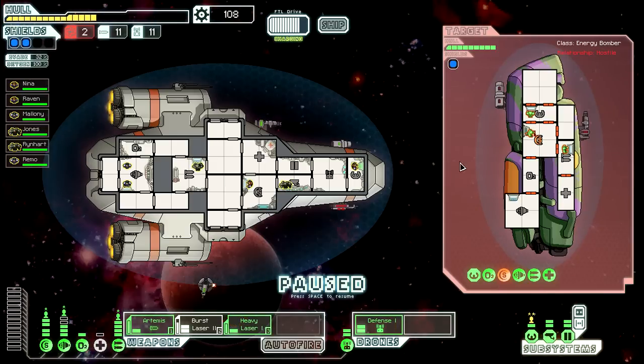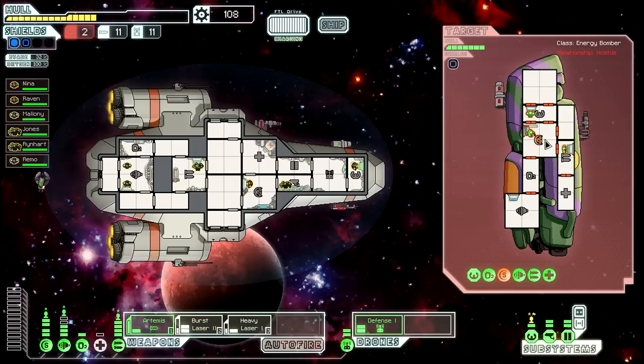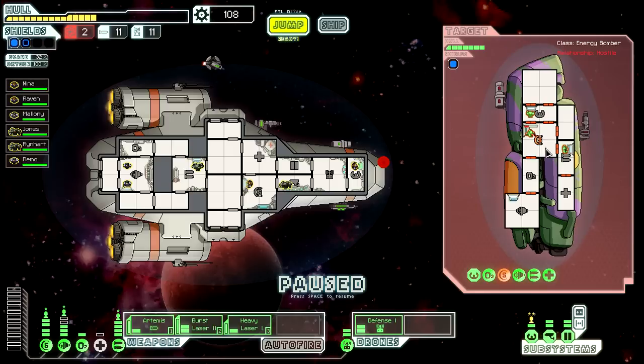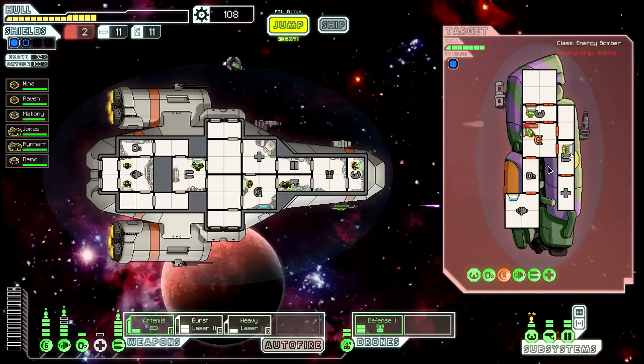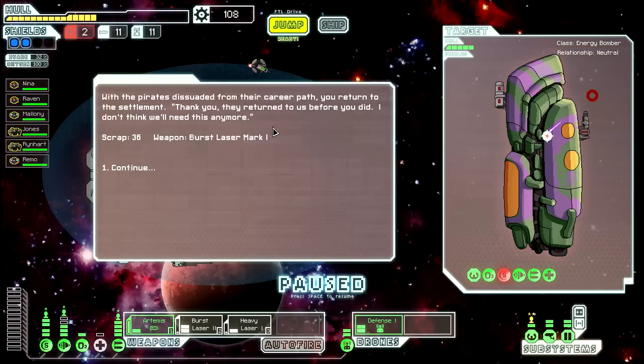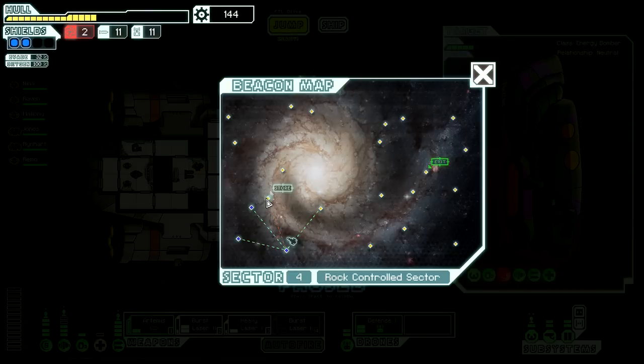Let's wait for the burst laser to come back on and finish their shields. They hail our ship saying 'you win, we're not cut out for this.' Let them live, and then return to the settlement. We get a burst laser mark one - sweet! That makes me happy.